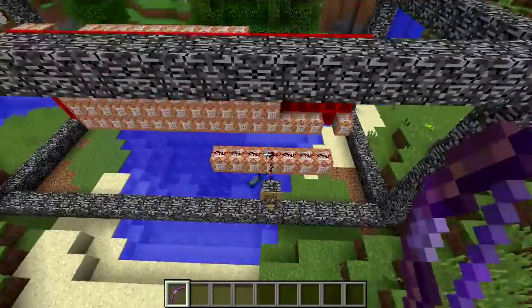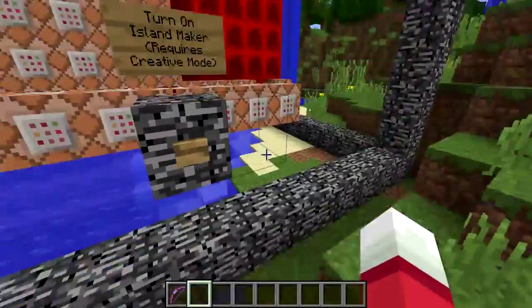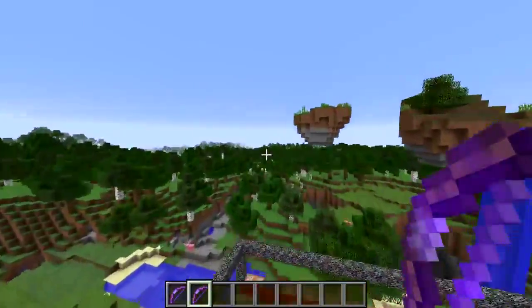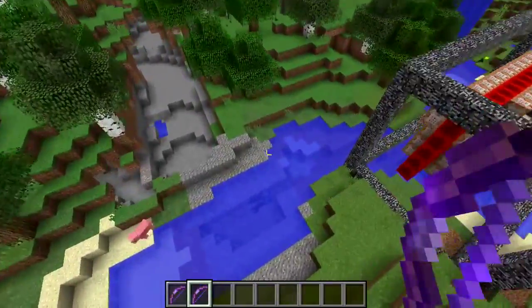So this is the command block contraption that you can use. If you want to import this into your world, all you have to do is import it with MCEdit and push the button to get this island maker bow. Normal bows will behave normally, but this island maker bow is a special one.